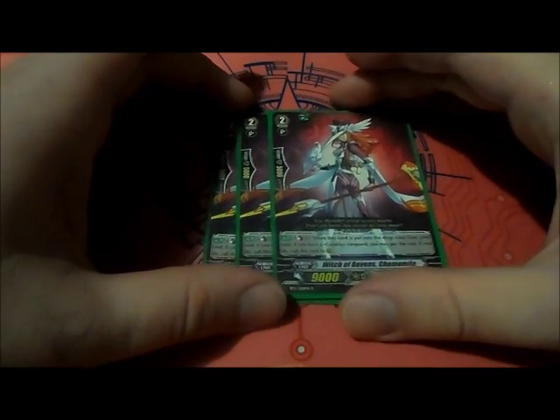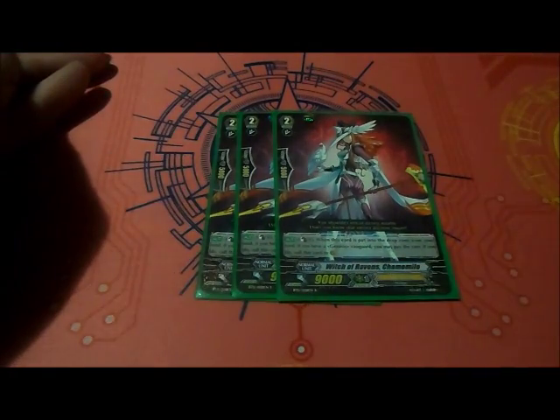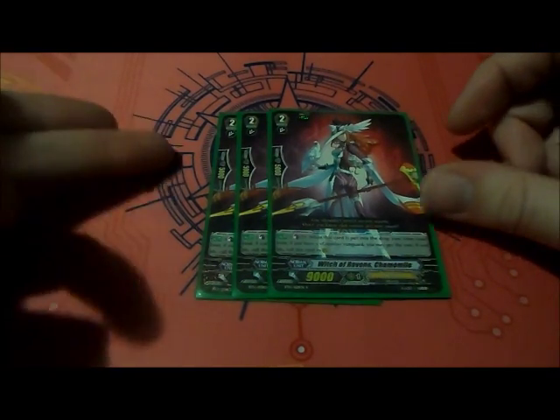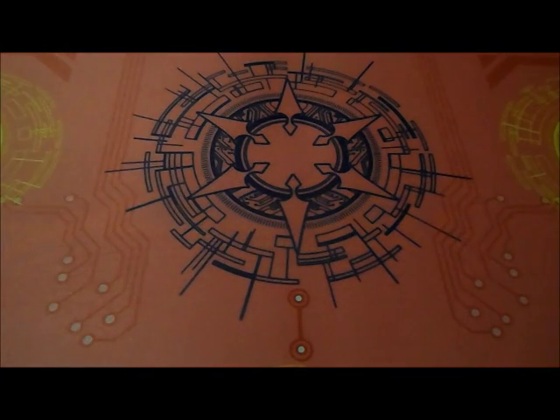And then, finally for grade 2s, we're playing 3 copies of Witch of Raven's Chamomile. By Counter Blast 1, you just call a card from your soul whenever she is sent from the soul to the drop zone. So that adds more superior calling and reforms your formation on your field.